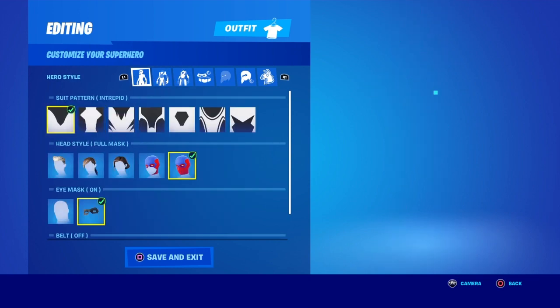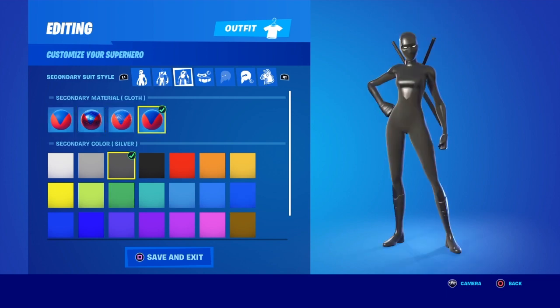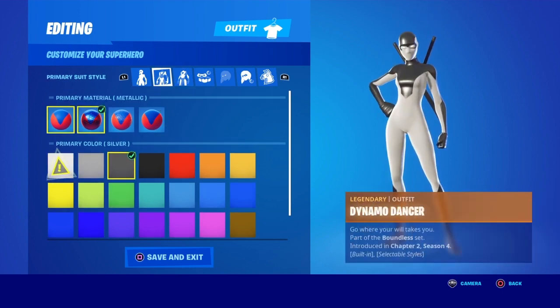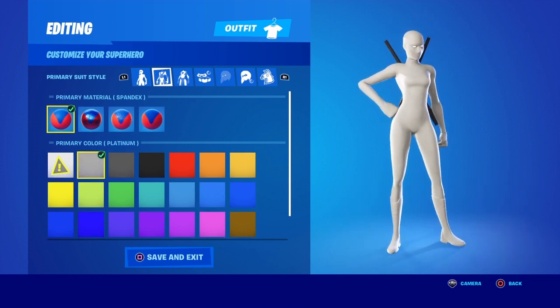For the all-white one, you either have to wear the intrepid style or the bold style — the other ones kind of pop out a little bit. For the secondary you want to go cloth and then go white, and for the primary go spandex and then go platinum. And bam, there you go — now you're all white.